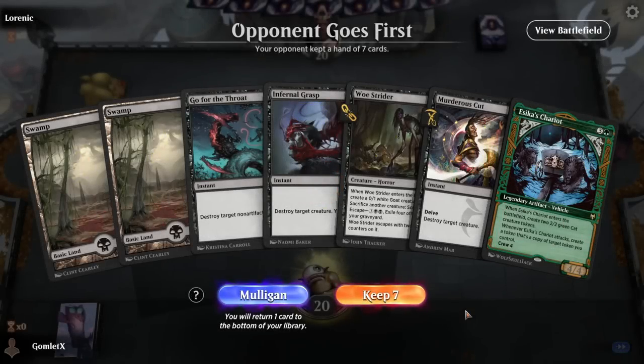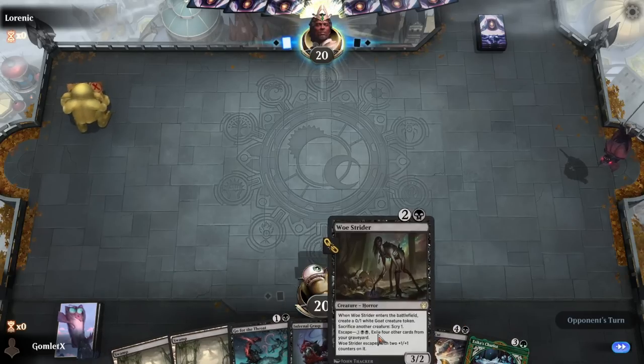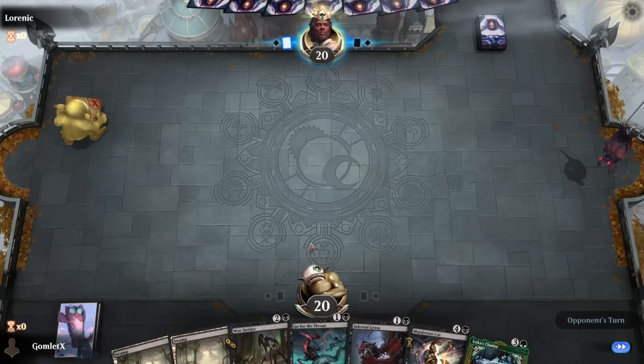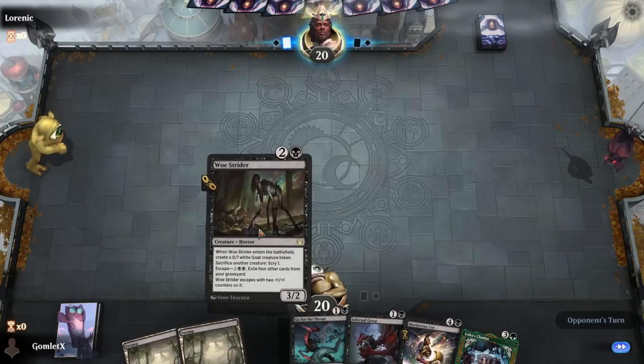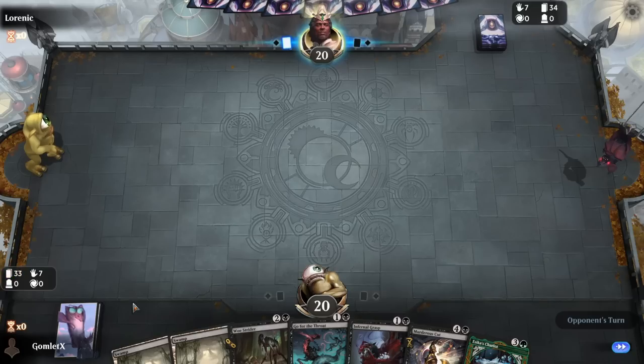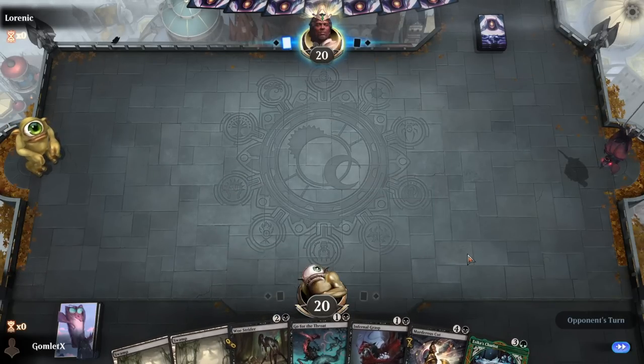Here we are for game two with a mono-colored hand, but honestly this hand can compete on mono-colored. We draw any land and we Woe Strider or scry towards the green source, so I'm going to keep it. No matter what lands we're drawing into, we've got multiple cheap pieces of interaction to stay alive. We just need to draw one land in the first three turns - we're on the draw - to get our first threat on the board. This is actually a pretty reasonable keep. We've got Meathook Massacre coming up as well. Our opponent starts with a Triome, so they could be pretty multicolored, slow, and grindy.